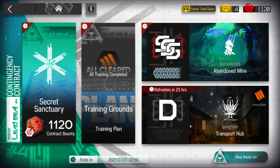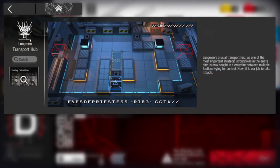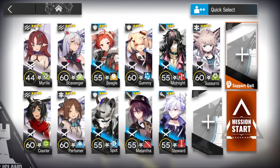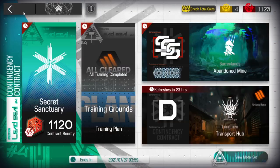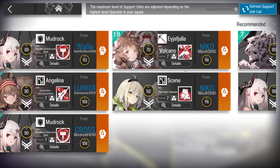Alright, let's clear Contingency Contract 4, Day 11 — Transport Hub, Risk 8. We're going to do the challenge as well with this set of tags: first at Risk 3, second/third at Risk 2, and the first one at Risk 1. We're going to kill everyone with a core operator, Aya, from the support unit. Aya is really common during this CC so it's really easy to find one. Minimum requirement is around level 60.